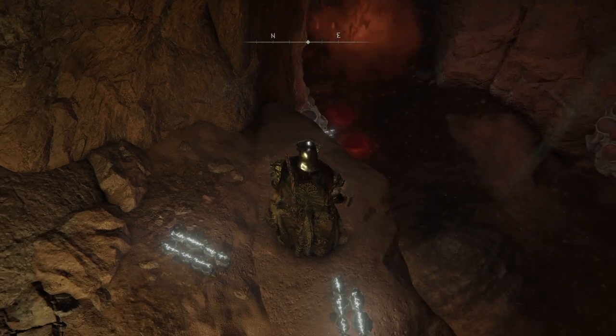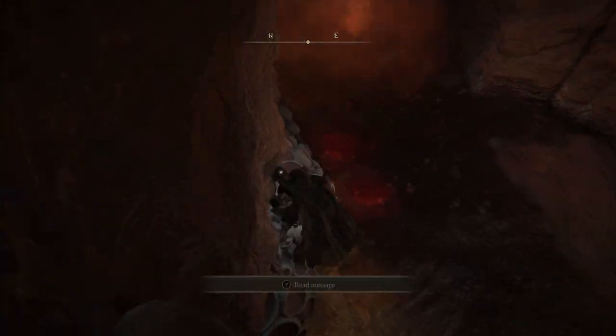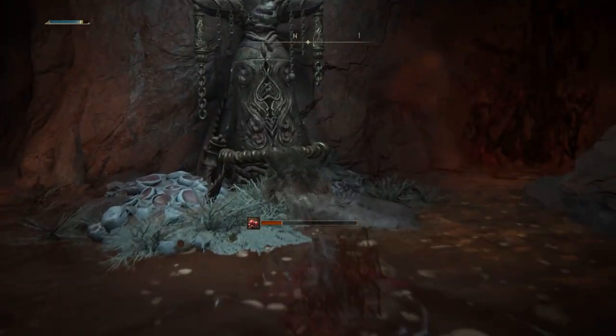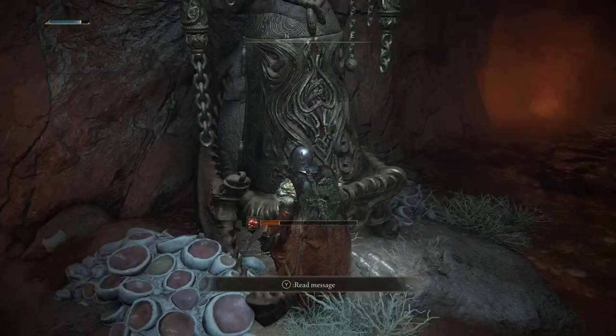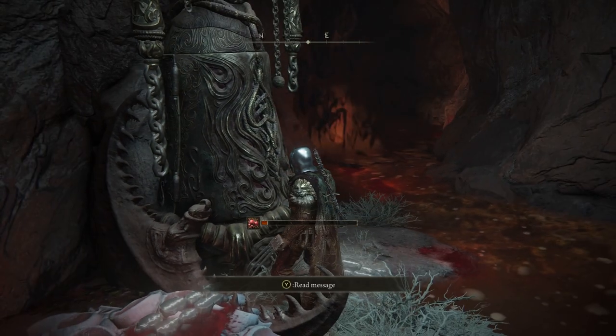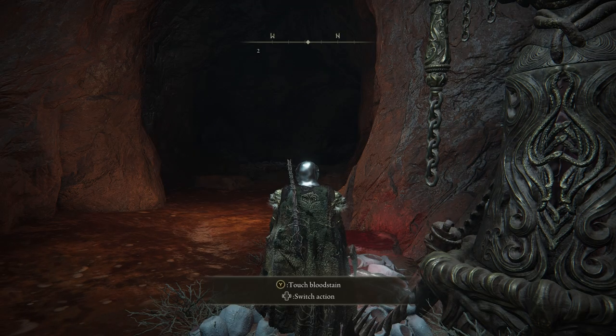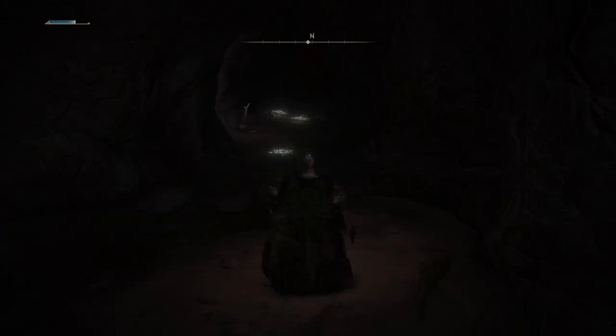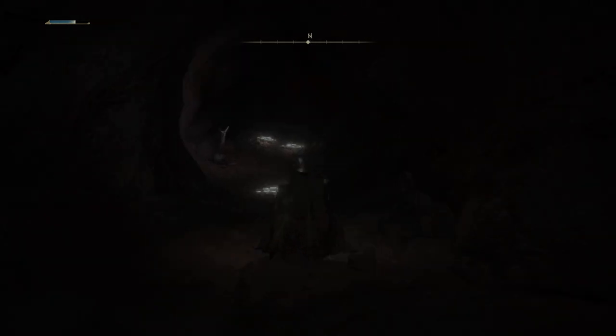To get through as safely as possible, jump down to the ledge here. Wait for the geyser to finish its animation and then try to run straight through it, using your Bloodhound Step to make sure you get to the island as quickly as possible. Here you can wait for the Scarlet Rot build up to decrease. From this point head left and use your Bloodhound Step to burst through the Scarlet Rot, then wait for it to fade and head down the path.